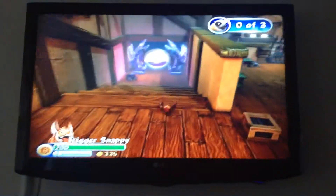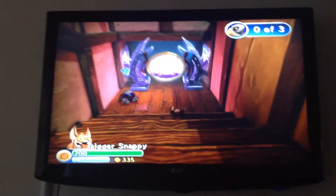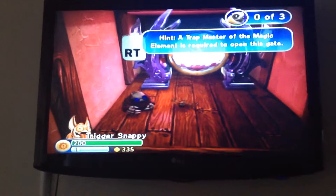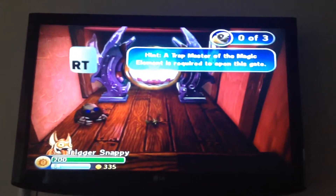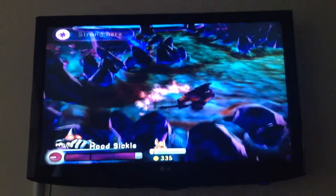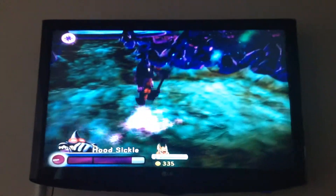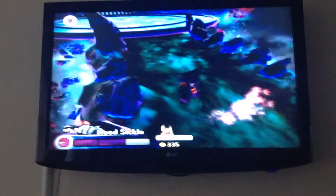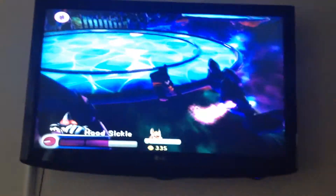Because Magic Skylanders aren't out yet, there's this magic gate and we need a trap master for it. A trap master of the magic element is required to open this gate, as Eon says. He used Hoodsicle — you have to get Hoodsicle. You hold X and then you go into the magic gate, even though he's a villain and not a magic trap master.